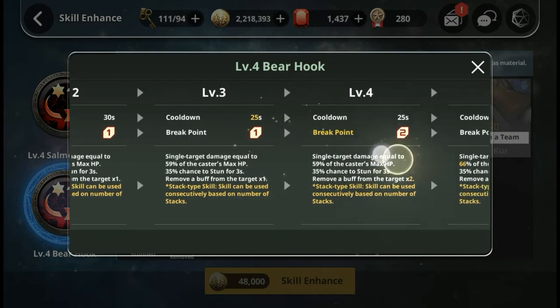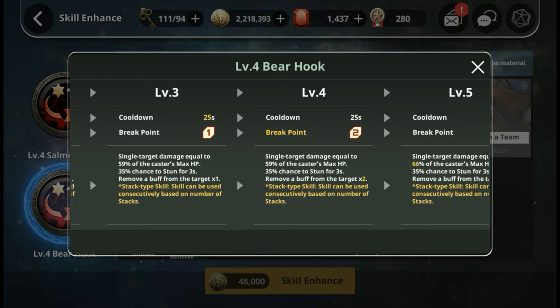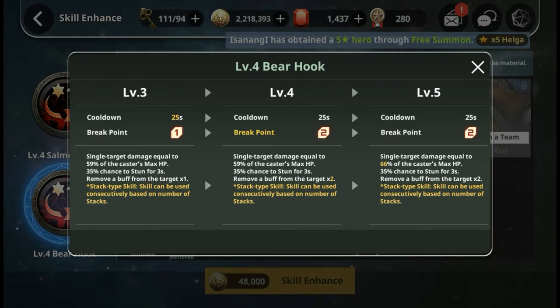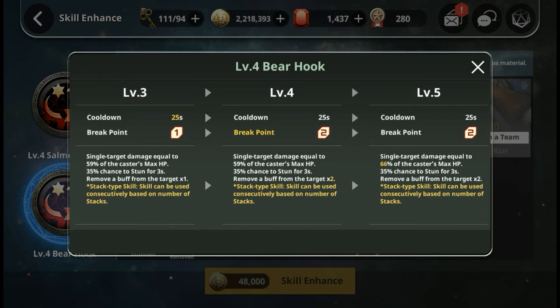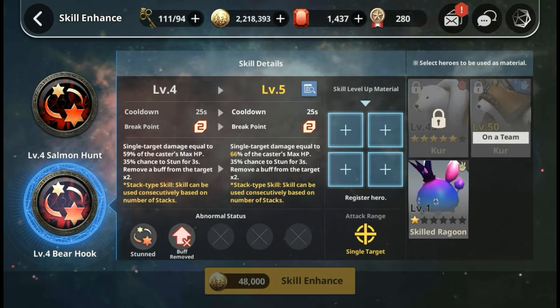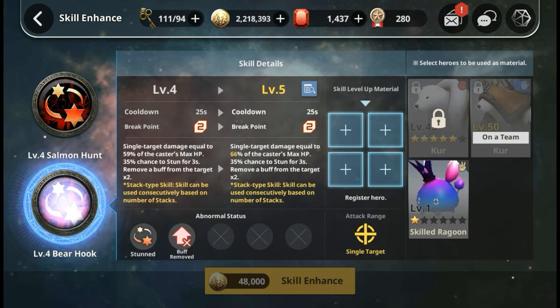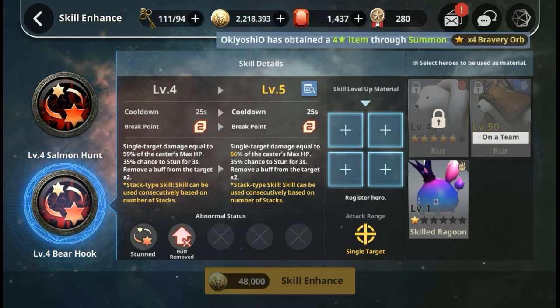Level 3 is decent. Level 4 is recommended if you're using him more for PvE purposes or in long battles against buffer-heavy teams. Having 2 break points is much better in most cases, especially for the new Giant 8 I'll showcase later — his break points are really important. The reason I don't max to level 5 is because of the additional damage: it's only a gain of 7% of max HP damage, which isn't very worth it. Same goes for the other skill — 7% more damage based on HP is not worth it in my opinion.